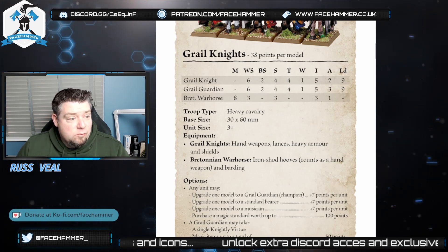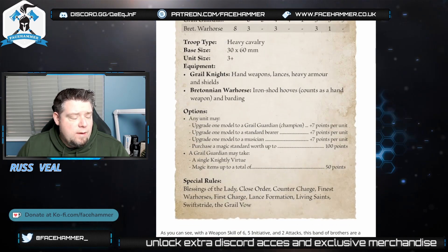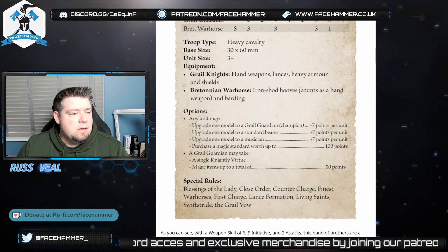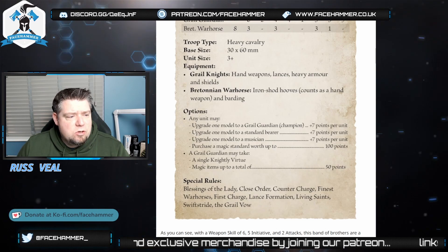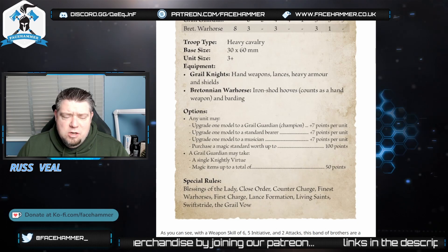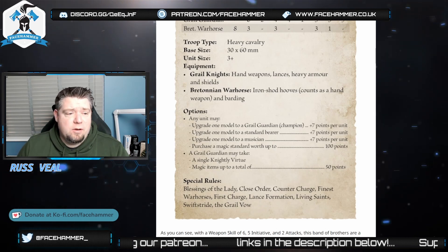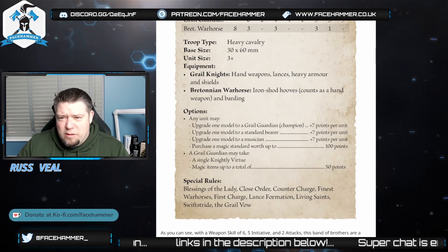The Bretonian warhorse has barding and movement eight. In the old rules, armor used to reduce movement, but Bretonians didn't have that reduction — we'll find out if that's still the case. The command upgrades are a bit unusual — musician, standard bearer, and champion are just seven points each, which seems cheaper than before when they were around 20, 20, and 10. Maybe they made command cheaper because a lot of people only took what they really needed.